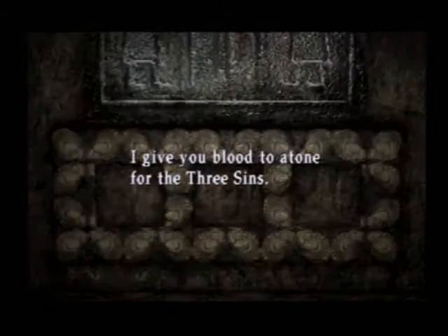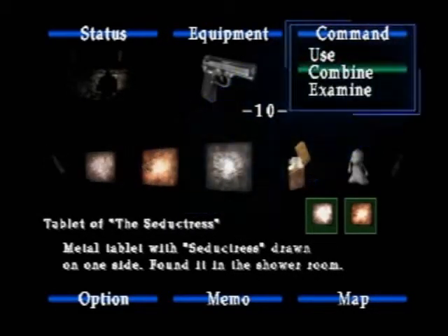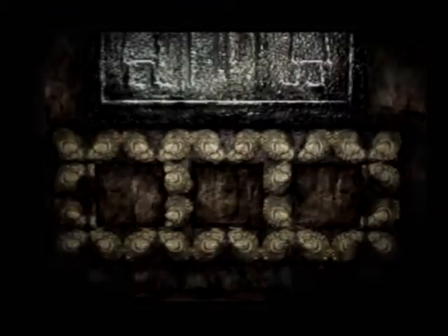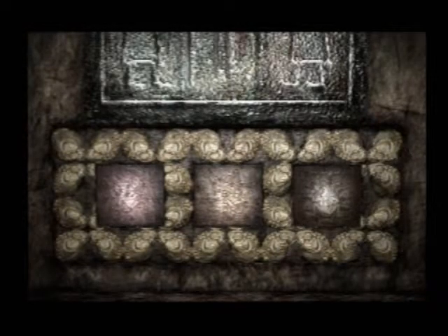Alrighty, here we go, back outside. And this is where they need to be put in. I guess we have to access them in our menu again. Tablet one — maybe we can just combine them, make it faster. Tablet two. Tablet three. Let's use them. Tablet of the oppressor, tablet of the gluttonous pig. Hey, look at that — we don't even have to try and find out what order they go in; it does it automatically for us. Pretty cool.